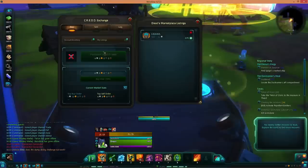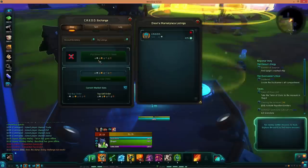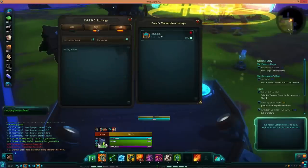Anyway guys, that's just been a basic rundown on how to buy and sell CREDD within Wildstar. I hope it helps you out. If it did, slap that like button down below, subscribe to my channel for more great content just like this, and I will see you guys next time.